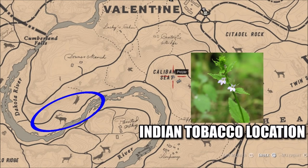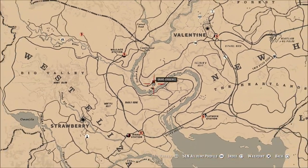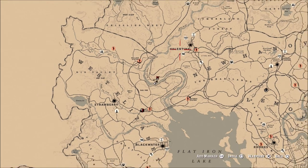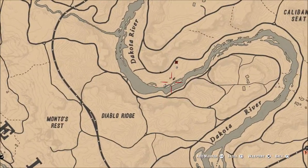Welcome back to Red Dead Redemption 2. One of today's online challenges is to find and pick five Indian tobacco. The little area I have circled there, below Valentine, is where I'm going to go. This is going to be on the Dakota River. There are two little spots right here where you can find Indian tobacco very easily.